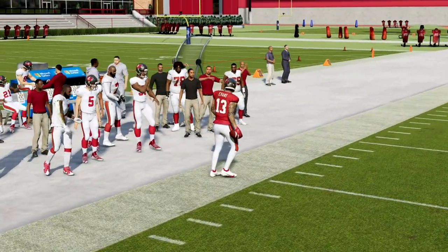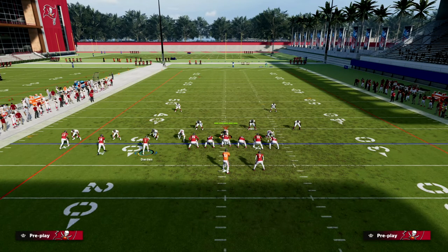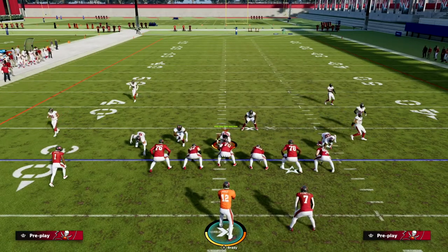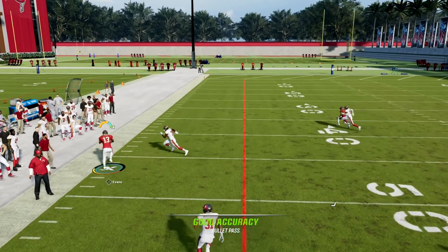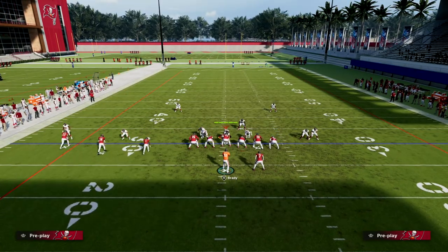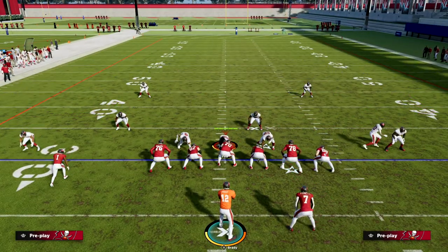Now I want to show this play against zone adjustments. One of the most common adjustments, especially against trips or bunches, is going outside third to stop the C route. Against an outside third when you run trips to the short side, the inside trips receiver on a streak can still pull zones to the outside. I just use an outside pass lead rather than free form - I find free form leads to too many bad passes this year. You see how consistent it is against cover three - easy money.